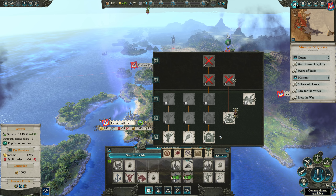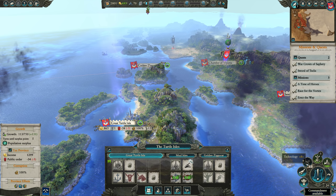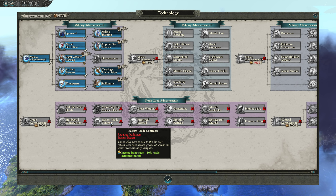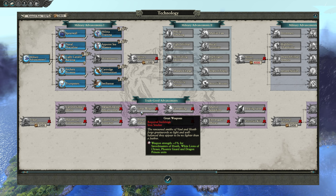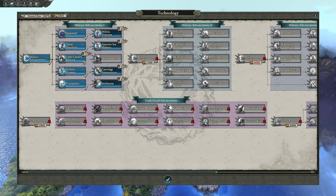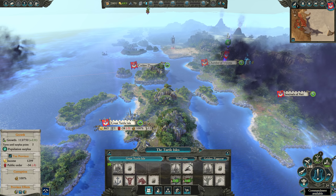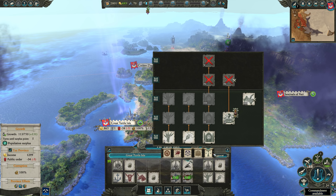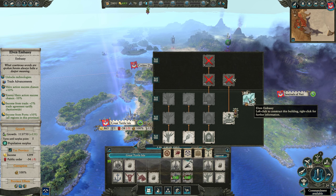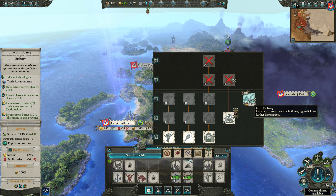This tech unlocks trade advancements: armor for chariots, speed for chariots, Illyrian Reavers upkeep reduction, income from trade, great weapons, growth in all provinces, and income from ports — there's some helpful stuff in here. Let's build it. We can issue the commandment here to get extra growth — perfect.